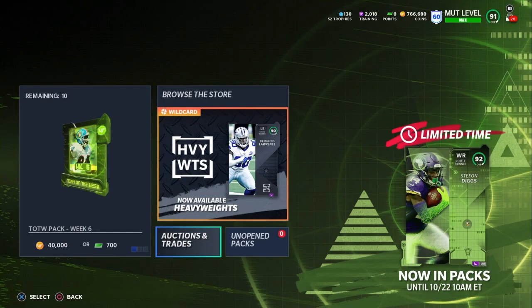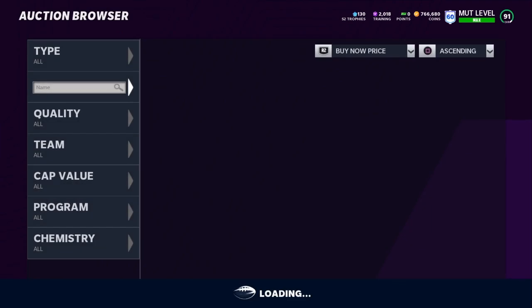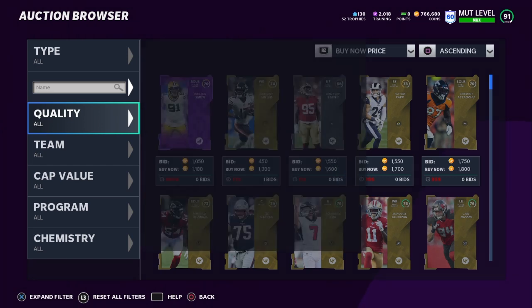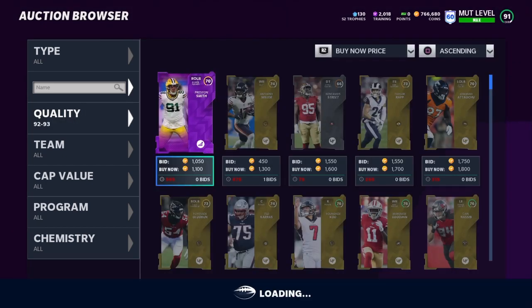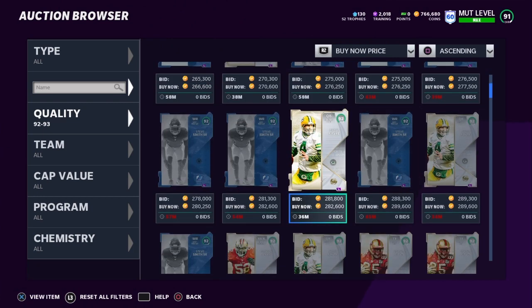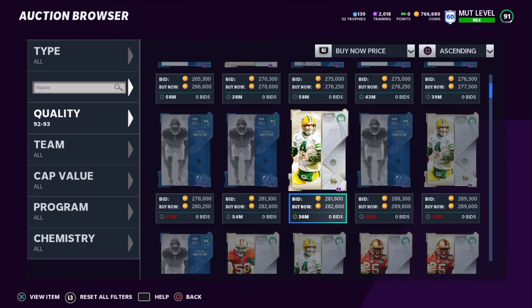What we're talking about today is the Most Feared promo and how you can make a lot of coins from it. Looking at market trends from previous Maddens — Madden 20 was really the first Madden I took seriously — apparently every year the Halloween promo cards, like the bosses and the highest overall cards, go up in price after the promo ends. I've been telling you guys to save your coins because you're going to want to spend them on this Halloween promo.